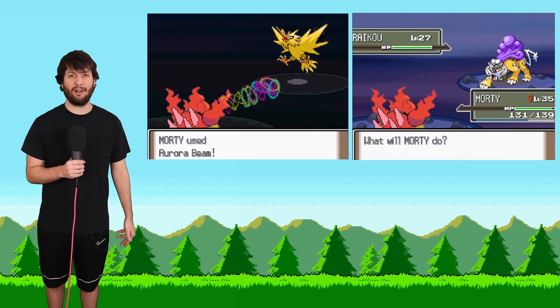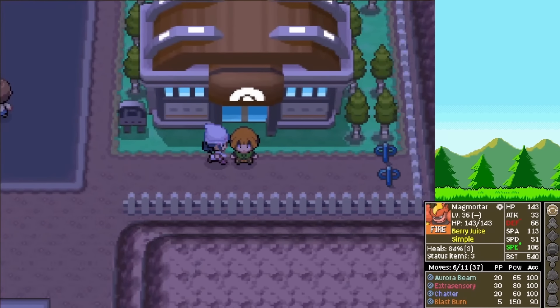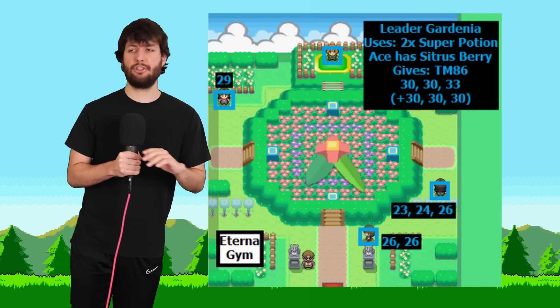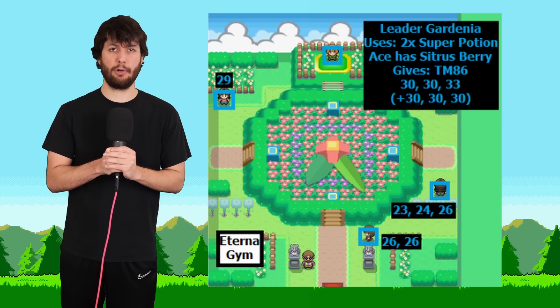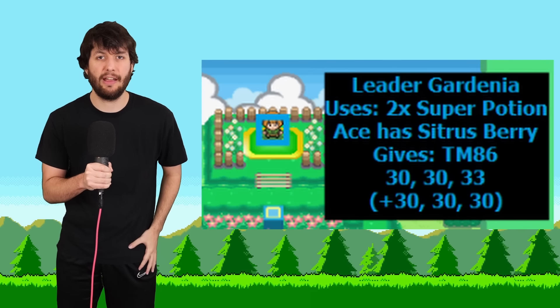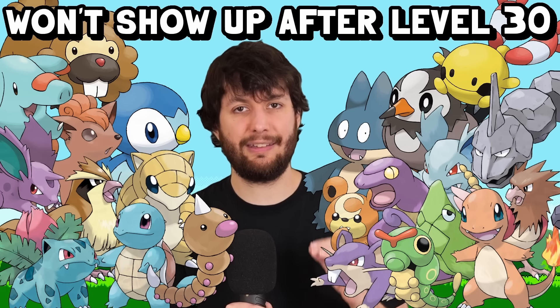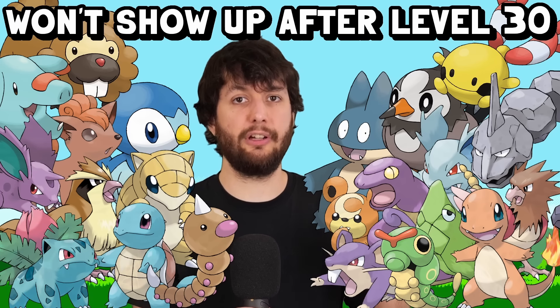With all the experience acquired, we can finally go to the second gym. And you know how I said Roark was easy? Well, Gardenia is the true early game ender. Her gym is 12 total Pokemon, and more importantly, her whole team is level 30 or higher. Once a Pokemon is level 30, it is guaranteed to be some type of fully evolved Pokemon.